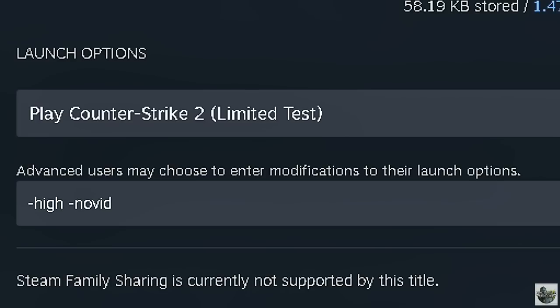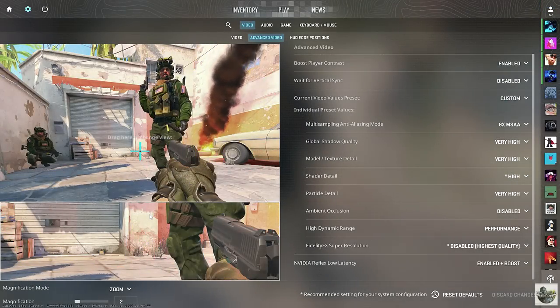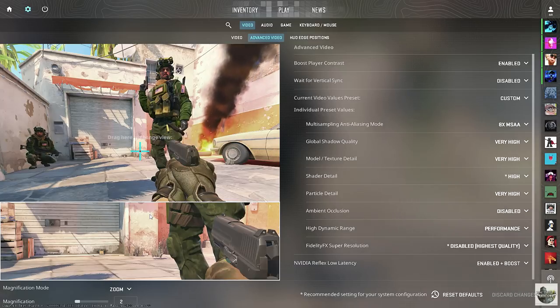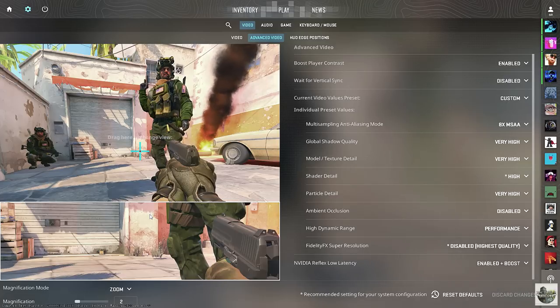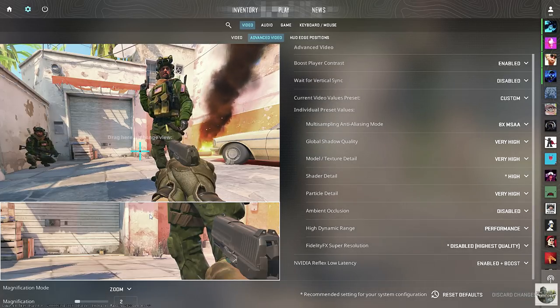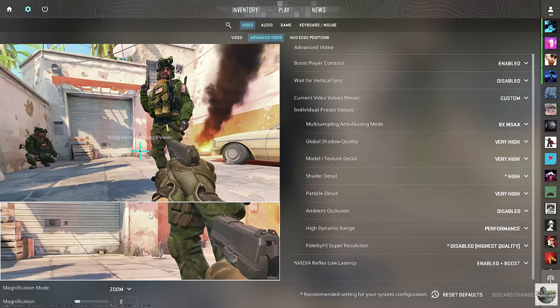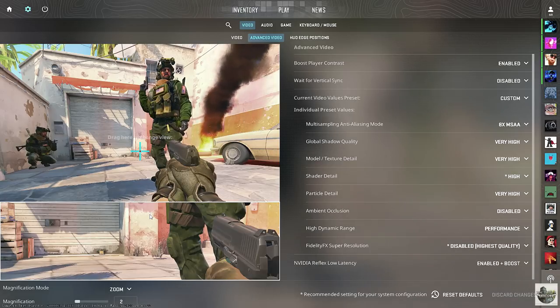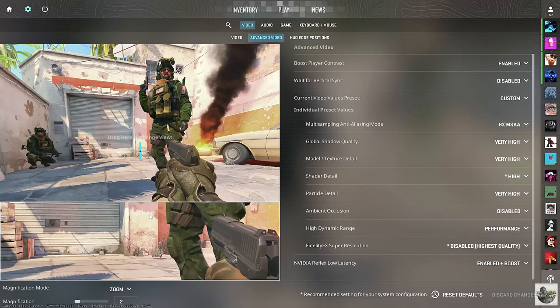Next, put high in launch options — this plays the game in high priority. No vid does not work. As for the in-game settings, I found very little variance between most in-game settings, and they were not consistent enough for me to say they actually changed anything with input latency. But a few did pretty consistently. One of these was ambient occlusion, which would increase latency by 2 milliseconds on the highest setting. The other was to turn on NVIDIA Reflex Low Latency Mode, which would lower your input latency from CSGO by about half. You should also disable super resolution, which increased frame rate but increased input latency as well.